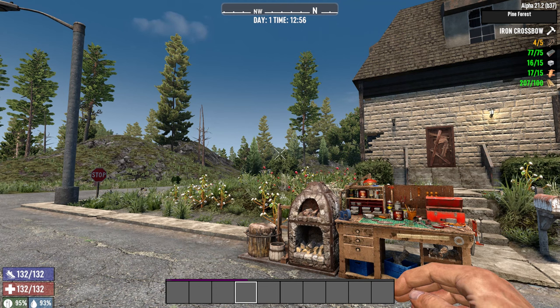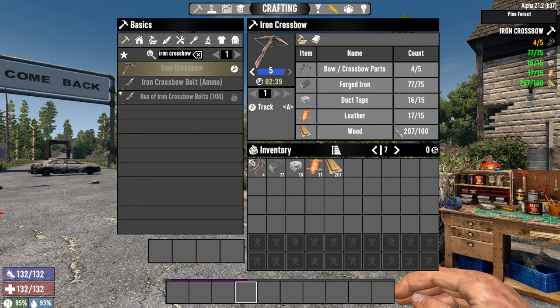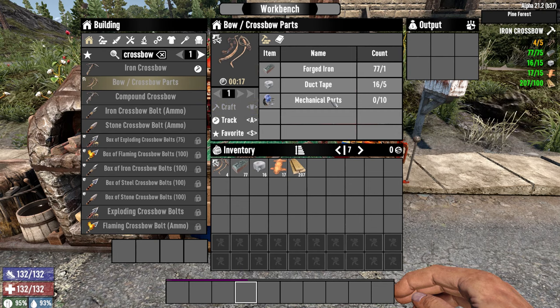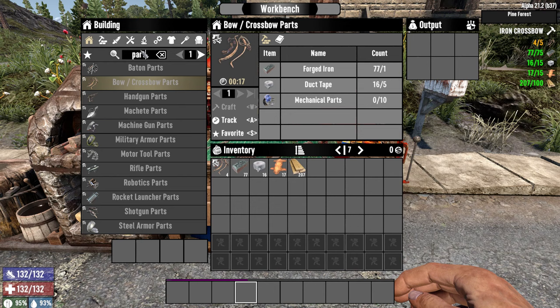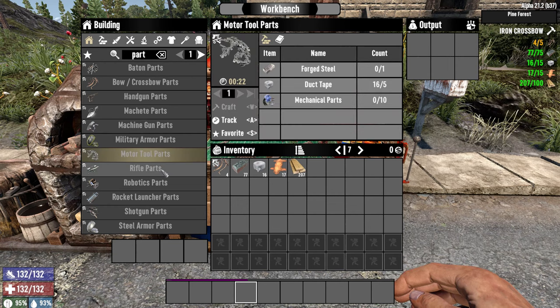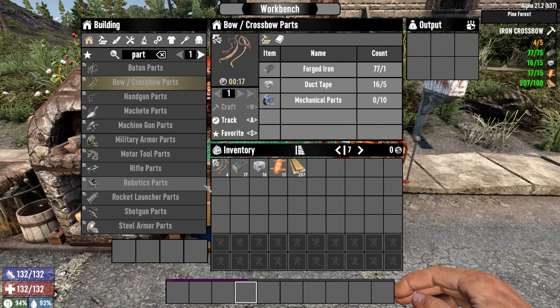The first mod is one that I feel should have been in the default game for a while, since they added the way you can make parts. Say you're getting ready to make an iron crossbow — you have everything except you're missing one more bow part, so you gotta scavenge the world or hope a trader sells it. But with Donovan's Craftable Parts, all you have to do is craft one using forged iron, duct tape, and mechanical parts. His mod lets you craft parts for handguns, machetes, machine guns, military armor, and more — all available as a recipe in the game without unlocking. It's much easier to gather materials than relying on RNG drops.